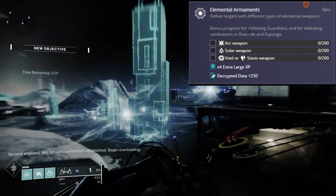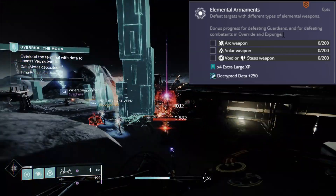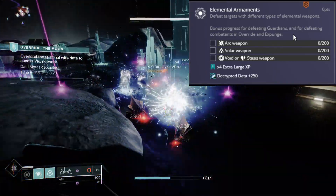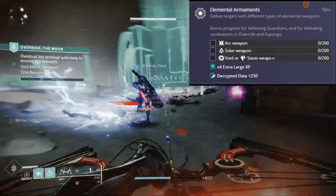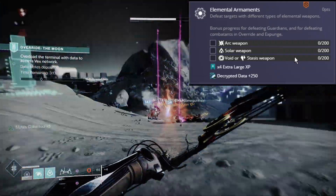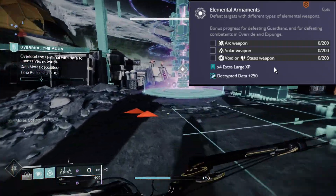You get bonus progress for defeating guardians and combatants in Override and Expunge. You're going to need to get 200 Arc, 200 Solar, and 200 Void or Stasis kills each. You can hop into Override, Expunge, or the Crucible for bonus progress.